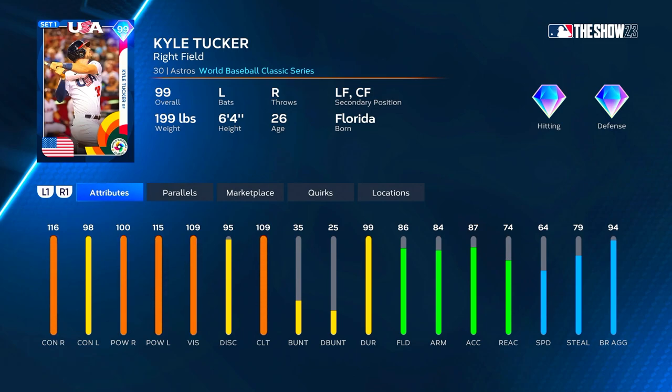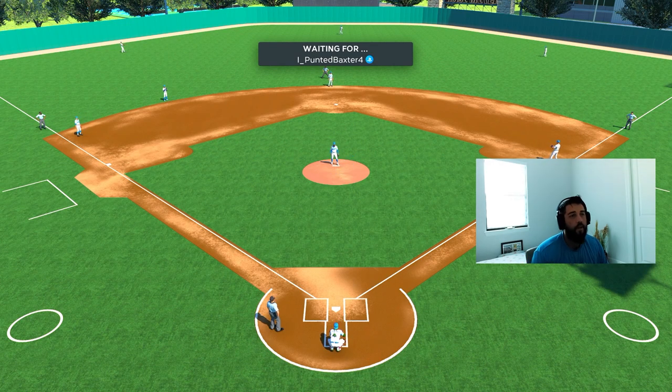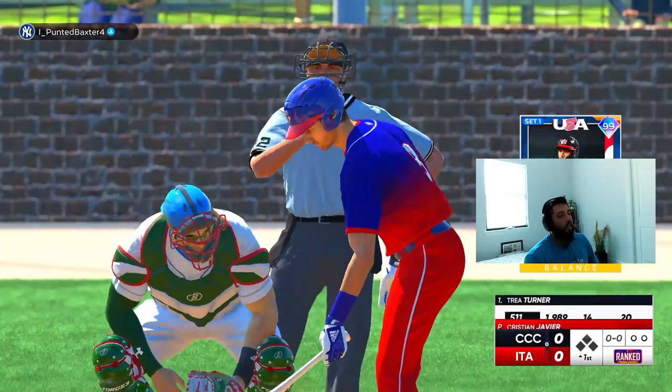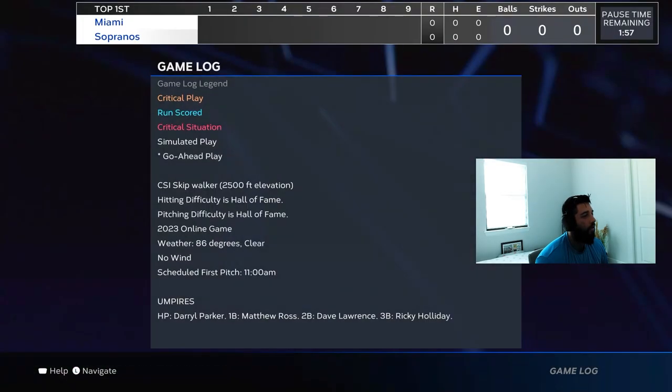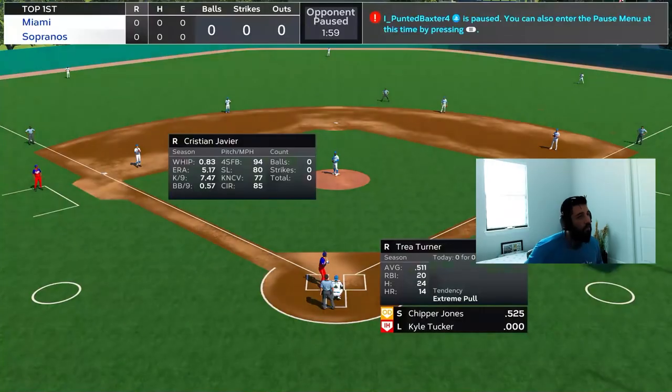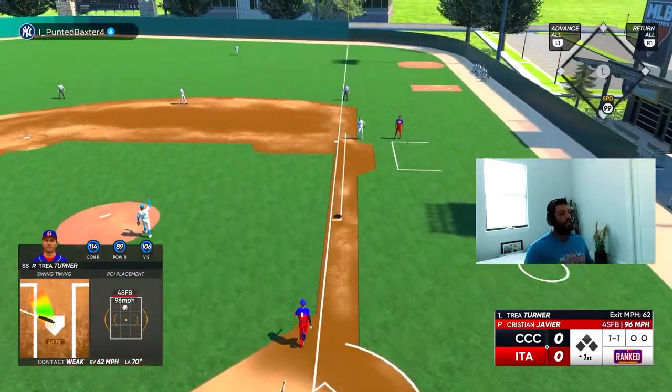At P5 defense goes up to 91, 89 arm strength, and 69 speed — very nice. We're hitting him third in the order at DH. Our opponent is going to be running Christian Javier on the bump, and we've got Bob Gibson. So Tucker gets a face-off against a righty for his debut, which is what we'd love to see since Tucker's a lefty — but he can hit well versus both. We are playing at a creative stadium, 2500 elevation — not terrible. I just missed a fastball down the middle at 96.